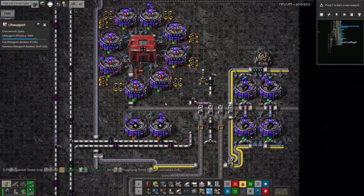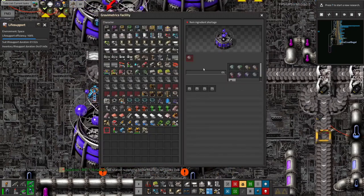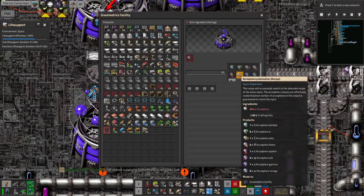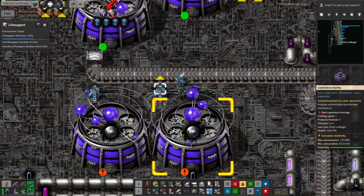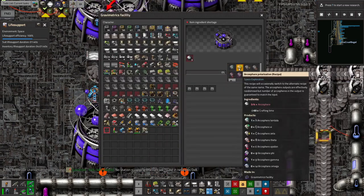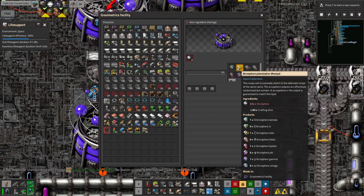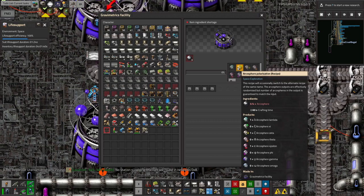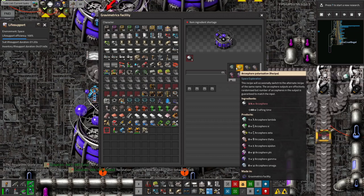When you get Arcospheres from your spaceship, they come in a grey form — blank Arcospheres. There are two recipes to turn those into useful Arcospheres. When you program one of these machines for one of those recipes, this one is currently producing Lambda, Zeta, Epsilon, and Gamma. But every so often, after running, there's a chance it will flip to doing the other recipe that produces Psi, Theta, Phi, and Omega. So you can't rely on what you're going to get — sometimes it'll be one set of four, sometimes the other.